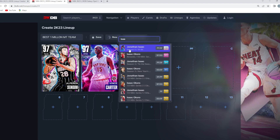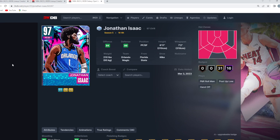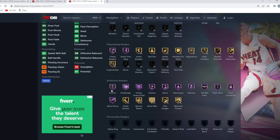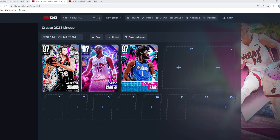For the starting small forward, we're going with still one of the best lockdowns in the game: the Galaxy Opal Jonathan Isaac. He's dropped slightly on the top-five small forward list because of the two new free opals, but for straight-up defense he's still elite. He's six-foot-eleven with a seven-foot-two wingspan — 98 block, 95 steal, 97 lateral quickness, 95 perimeter, 95 interior defense — with Hall of Fame badges like Anchor, Challenger, Chasedown Artist, Clamps, Glove, Interceptor, Menace, and Workhorse. He's about 60,000 to 70,000 MT.